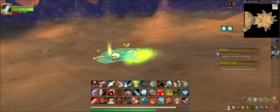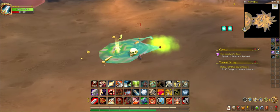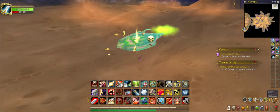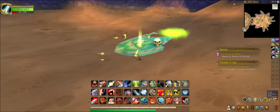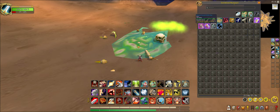Ironically enough, he emits a gaseous cloud after you defeat him. So if you don't want to take too much damage, you could stay away from the cloud - it lingers for a very long time sadly. So what does this guy drop? I'll show you.